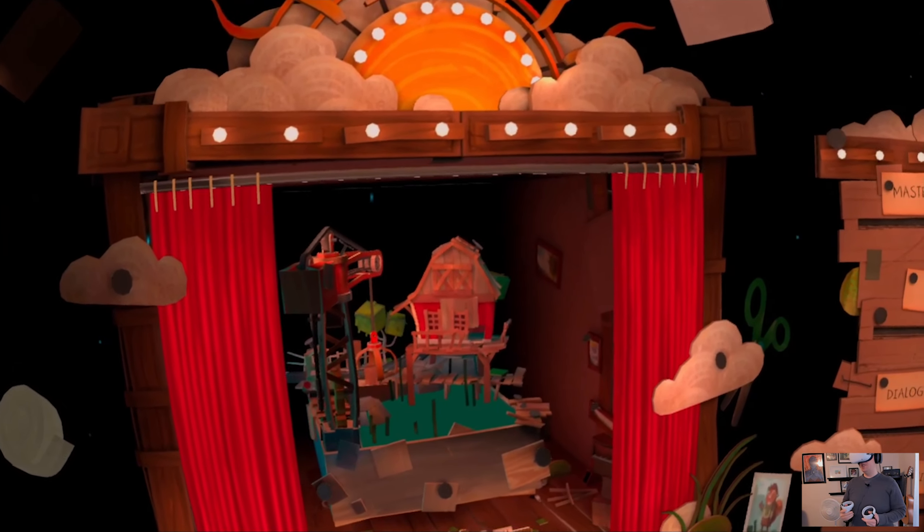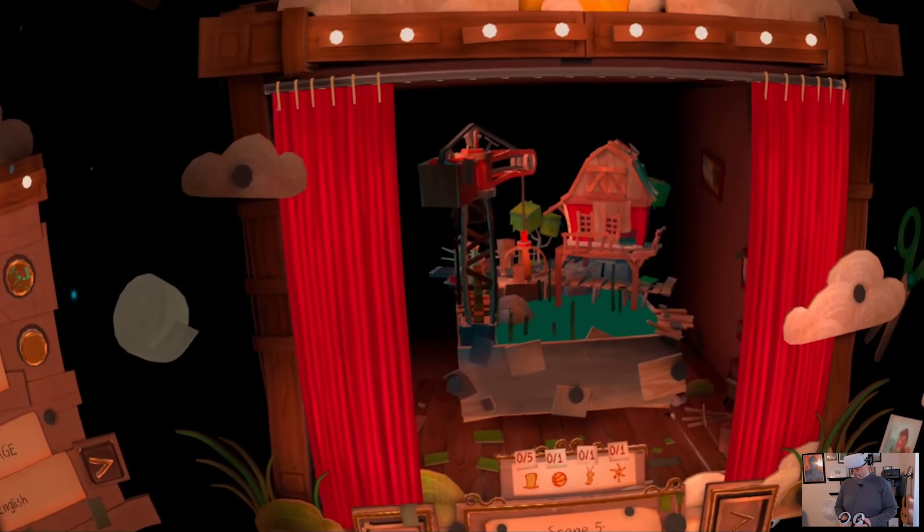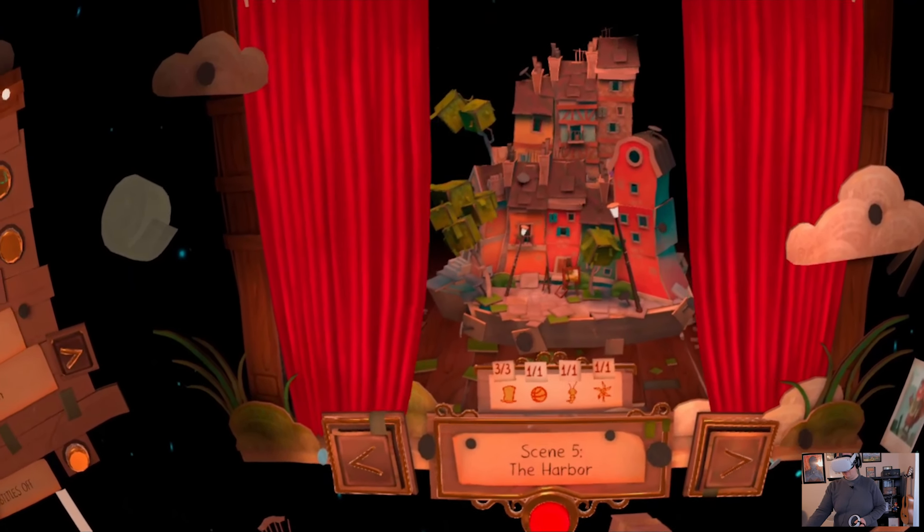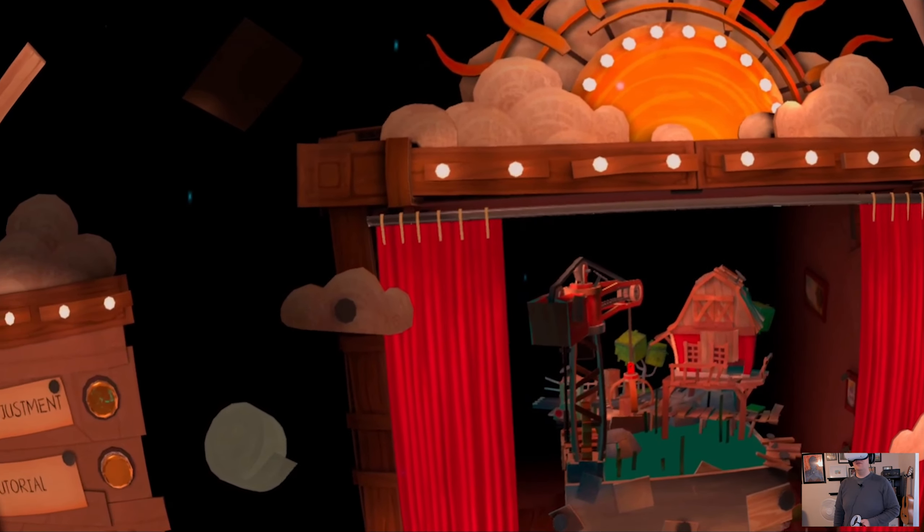Hello and welcome to The Switch Underground. My name is Danny. Today we're going to play a little more Ghost Giant. We did scene 4 last time, so we're going to be in scene 5 this time.